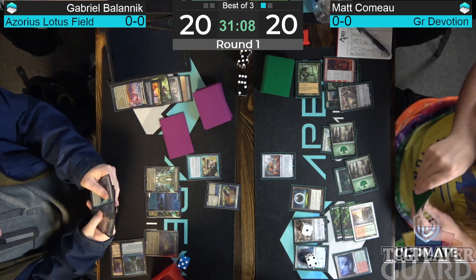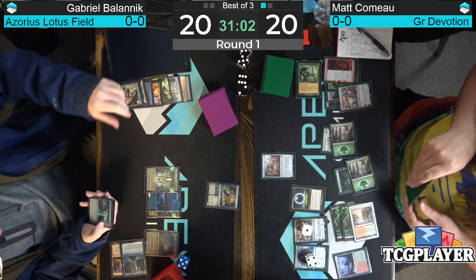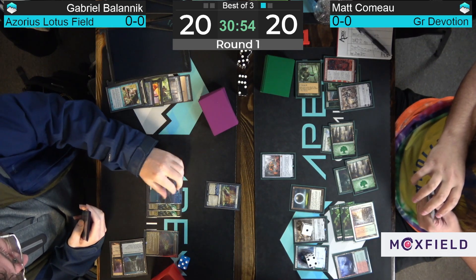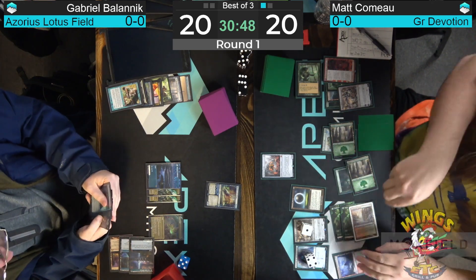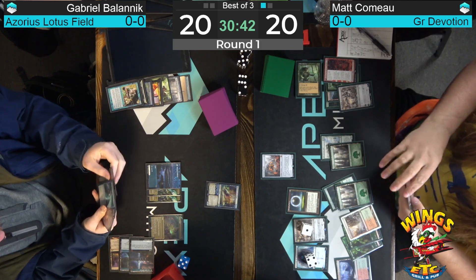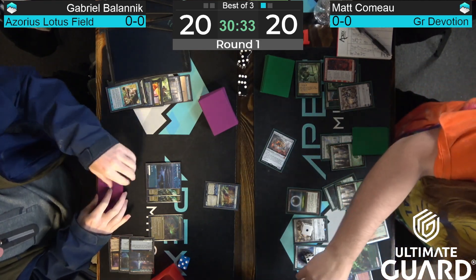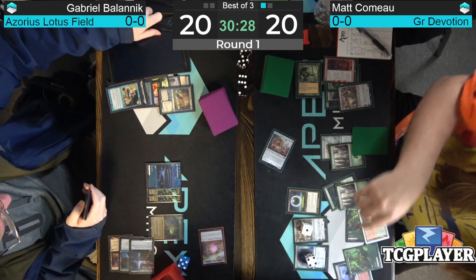Here's an Impulse for Bolanik, looking for an answer to the Damping Sphere. Looks like he picked up another Farewell — a little awkward because he'd have to exile his own Whale, but getting the Cityscape Leveler out without allowing Unearth is nice. Found a second Spara's Headquarters giving double white for potential Farewell. Just passes the turn — the eight-eight a little too hard to get through. If Matt attacks and pays two for Ward, that gives Bolanik a Power Stone token, but Karn restricts it to activated abilities on artifacts.